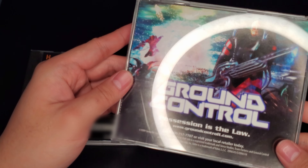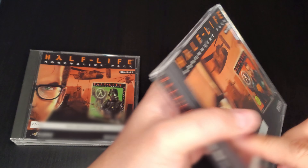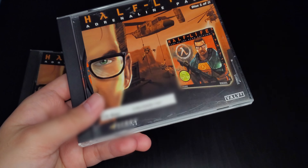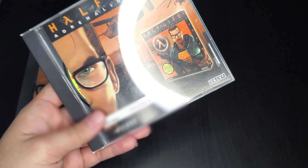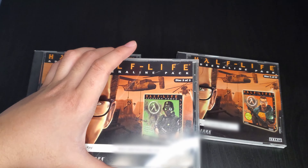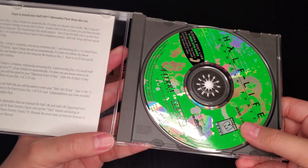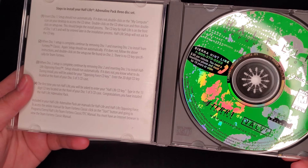At the back I see Ground Control — not familiar with that game, but it's under Sierra's publishing brand. And before Valve decided to make Steam, they were all buddy-buddy with Sierra at this time. And here's Opposing Force — this opens up, here's the disc again, just colored green. Same install instructions.